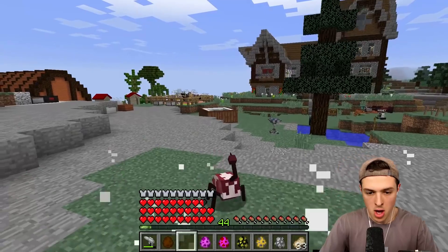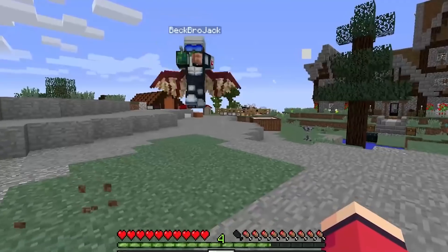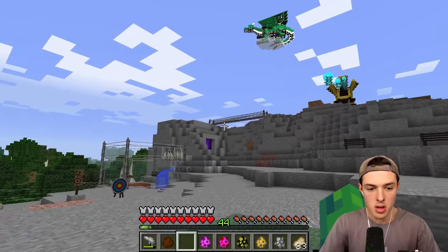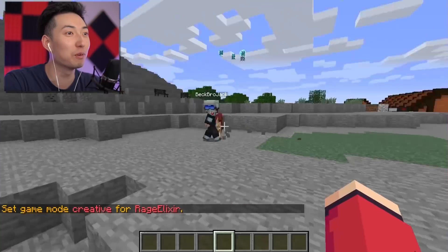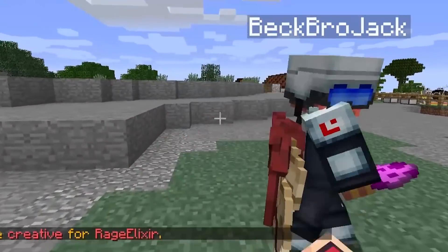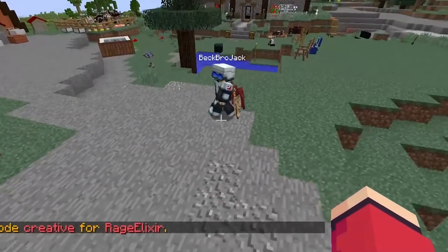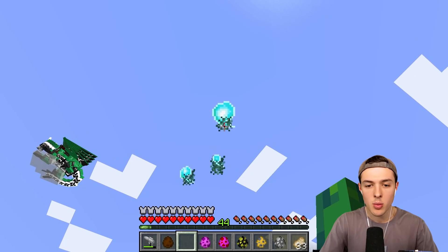I'm gonna hit him. Whoa, he's like, what the heck just hit me? I think something may have hit me. I should probably go into creative mode before I end up dying. That was kind of weird. I'm gonna hit him again. He's so confused right now. What the heck was that thing he spawned in? Excuse me, weird magical orb — do not touch me like that, I do not like it.